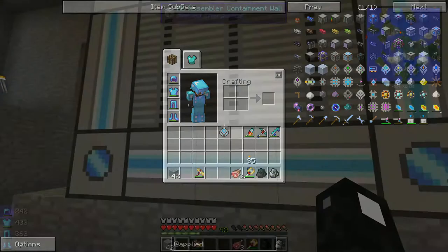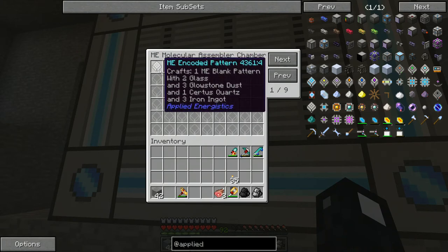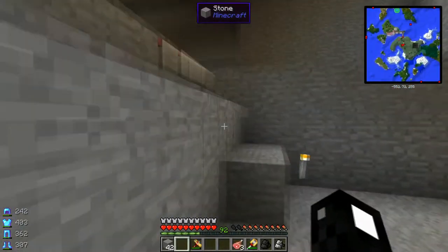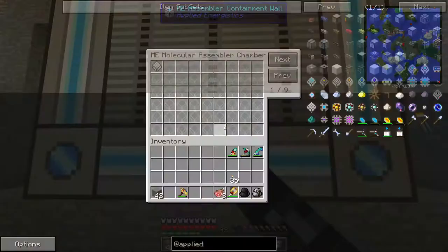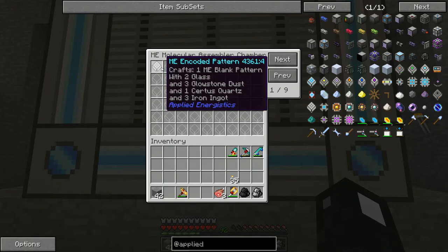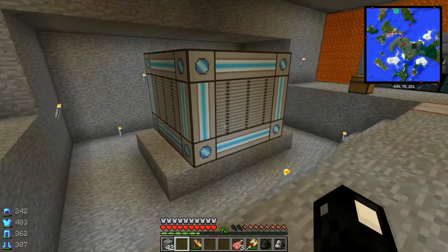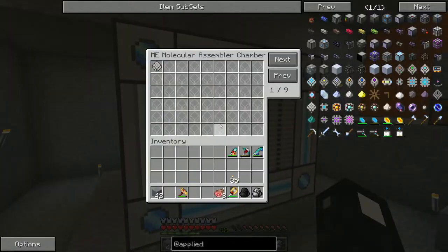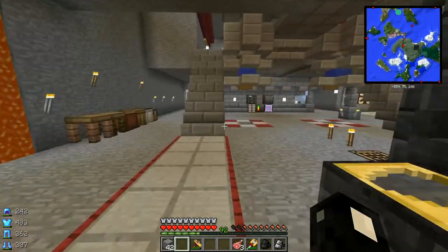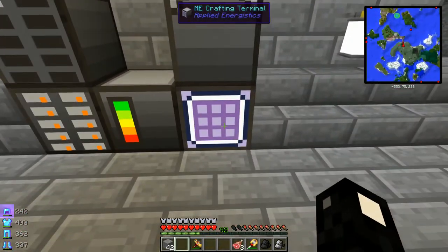I've got one pattern here that I've already crafted. This is already hooked up to my ME system, so it's ready to go. What this does is it allows me to craft a blank pattern. The first pattern you're going to want to make is a pattern for making more blank patterns, because you're going to need a blank pattern for every recipe you want stored in your MAC for auto-crafting.